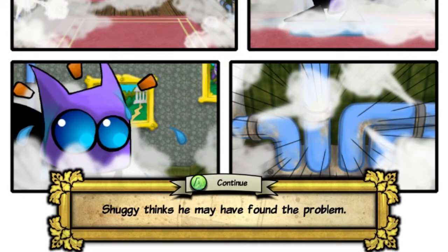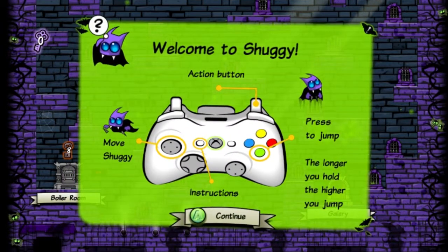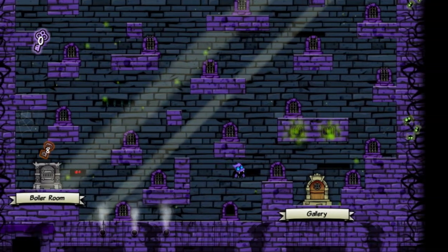Shuggie thinks he may have found the problem. Welcome to Shuggie. Pull the instructions back up with the select button. Press the A button to jump. The action button is a trigger — that's very weird. Press jump; the longer you hold, the higher you jump. Let's head right on into this.